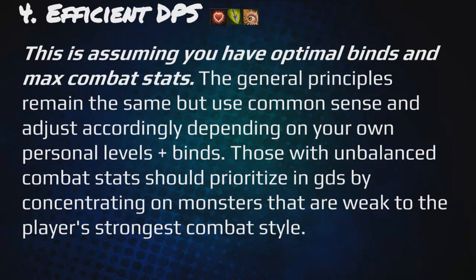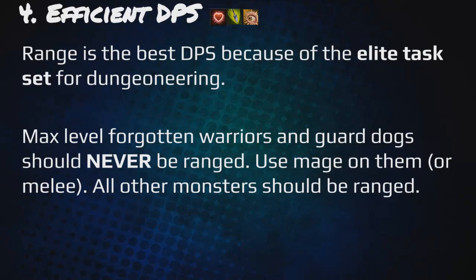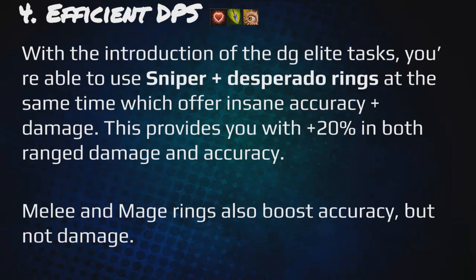Efficient DPS: this assumes optimal binds and max combat stats, but use common sense and adjust based on your own levels. Those with unbalanced combat stats should prioritize guard doors by concentrating on monsters weak to their strongest combat style. Range is the best DPS because of the elite task set for Dungeoneering. Max level forgotten warriors and guard dogs should never be ranged — use mage or melee instead depending on which you're hybriding with. All other monsters should be ranged. With the Dunge Elite tasks, you can use sniper and desperado rings simultaneously, offering plus 20% in both ranged accuracy and damage. Melee and mage rings also boost accuracy but not damage.